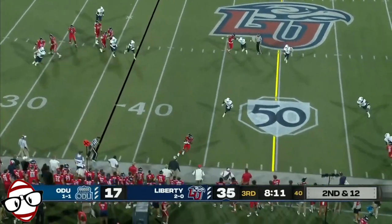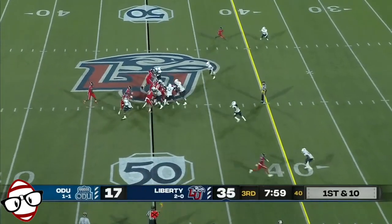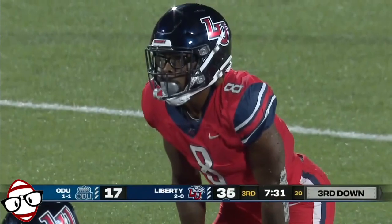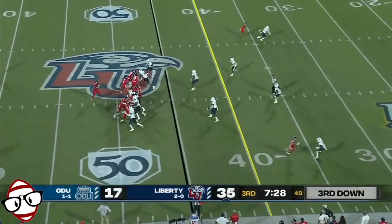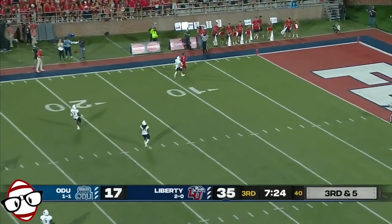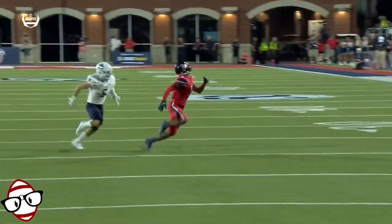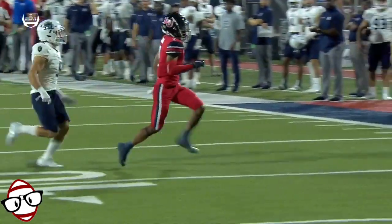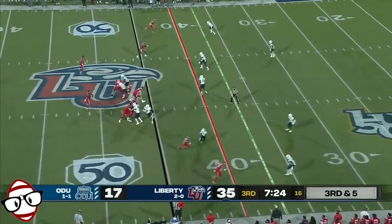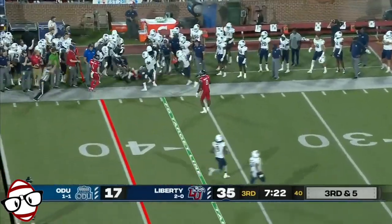Willis kind of double clutched, ended up delivering a strike. Stubbs going a little bit deeper on the depth chart. The wide receivers kind of move all over that defensive line. Willis pulls it out, looking downfield, taking the shot, looking for Shaw. Willis goes out of the backfield, they swing it to him. Nice catch, able to turn it upfield and get the first down yardage.